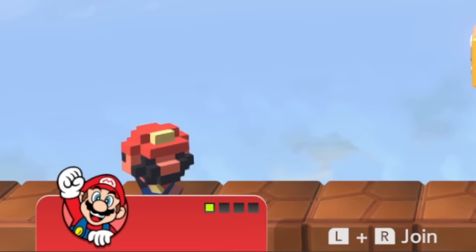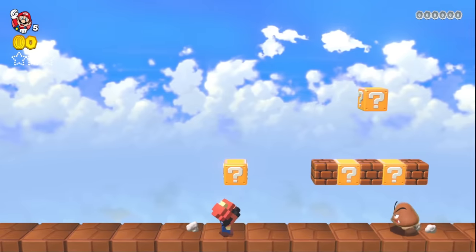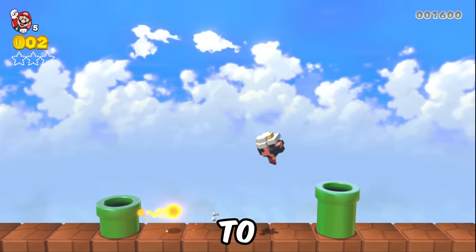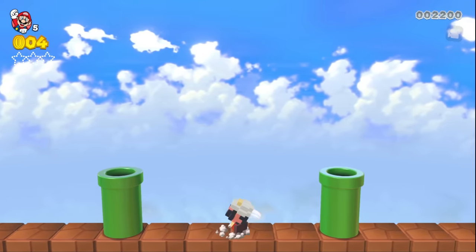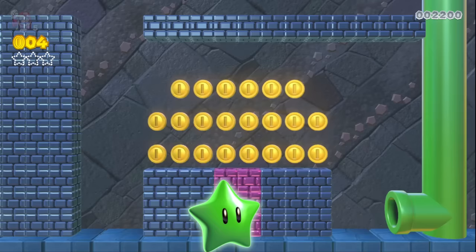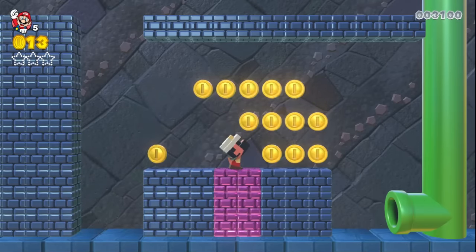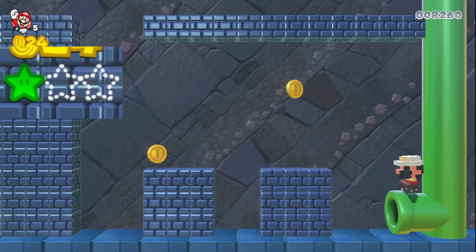Mario's looking extremely pixelated — that kinda looks cool, though. Oh, look at his walk-in animation! We do need to keep our eye out for three different green stars in this level, because in this mod, all we have to do is collect three hidden green stars in each level to evolve Mario. It looks like there might be one here inside of these hidden bricks. Yes, there is! Now we only need two more to evolve Mario.